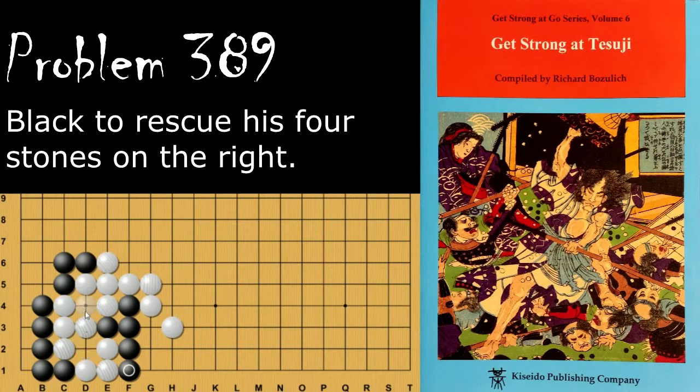If white connects here he's going to lose everything, so white has to sacrifice those three and cut their losses. If black plays here first threatening a snapback, then white will just connect and now white is completely fine and has enough time to connect and save everything.